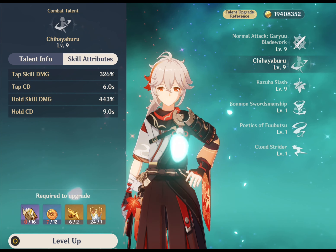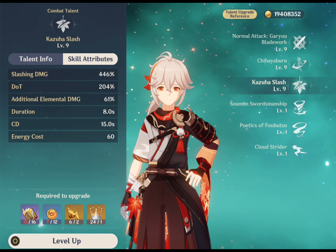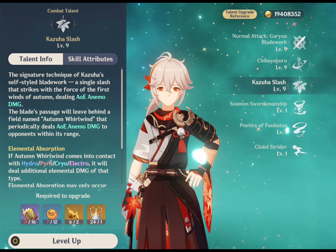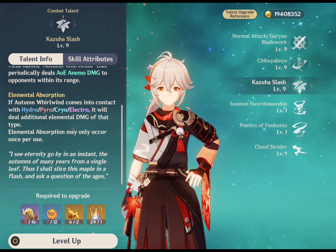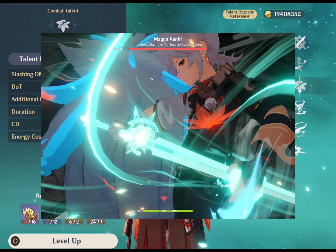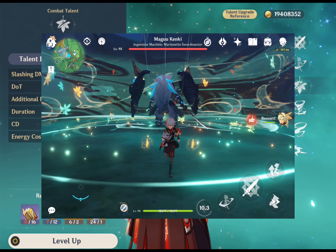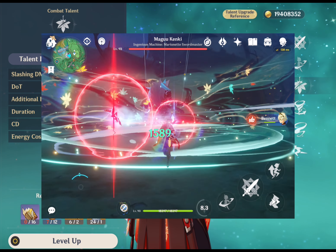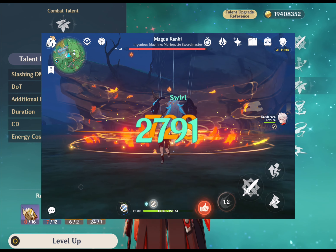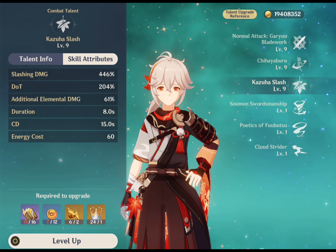Moving to his elemental burst, the signature technique of Kazuha's self-styled bladework — a single slash that strikes with the force of the first winds of autumn, dealing AOE Anemo damage. The blade's passage will leave behind a field named Autumn Whirlwind that periodically deals AOE Anemo damage to opponents within its range. If Autumn Whirlwind comes into contact with Hydro, Pyro, Cryo or Electro, it will deal additional elemental damage of that type. Elemental absorption may only occur once per use.